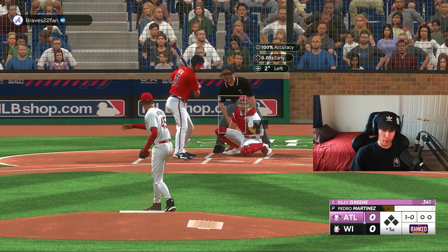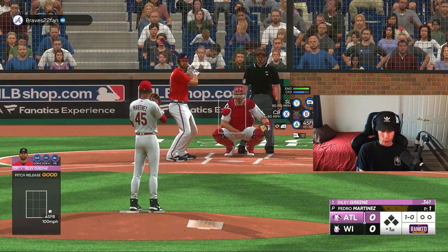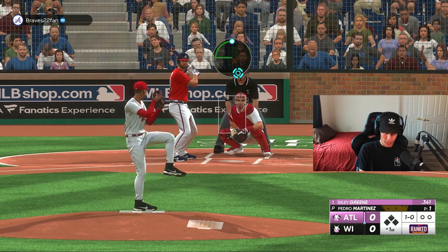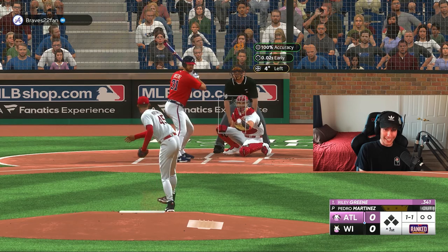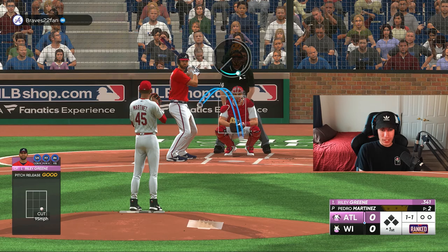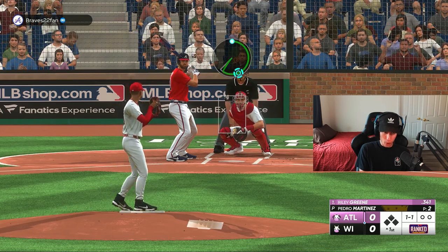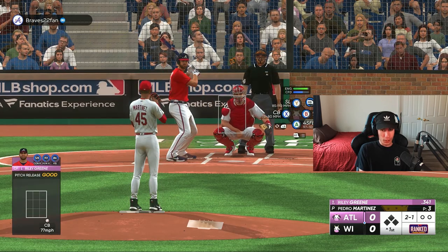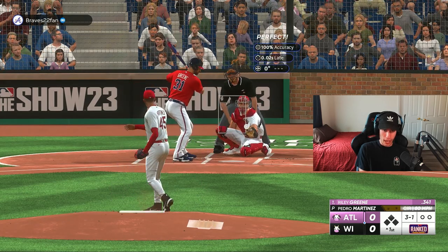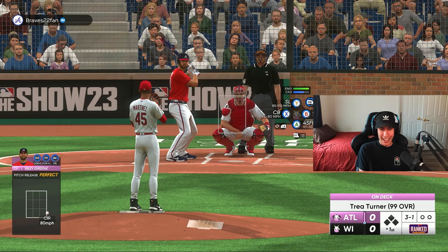First we're going to do the fastball — throws 100, which is always a good sign. Now I want to try the cutter and really focus on perfect releases. Didn't get it there, but a 95 cutter, that's pretty fast. Now we're going to keep it on that outside corner, go to the curveball, and I've got to make sure I'm getting some perfect releases. We have the slider and the circle change left.